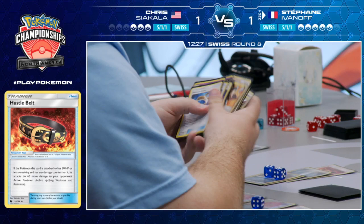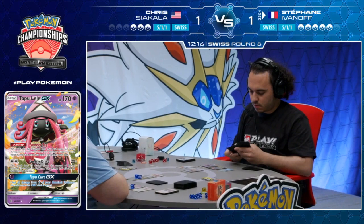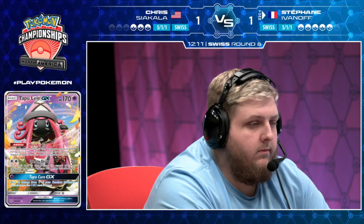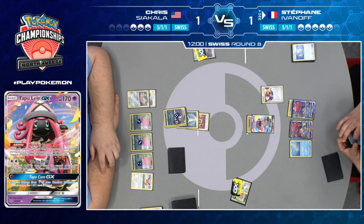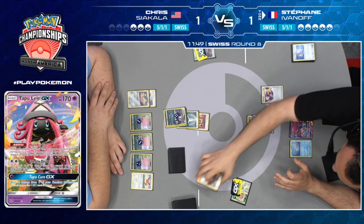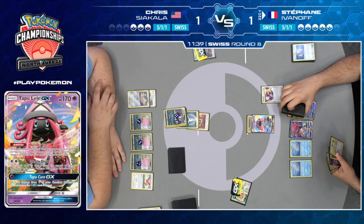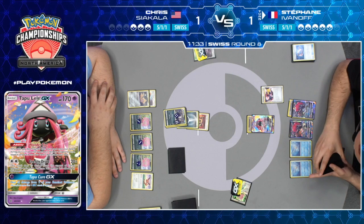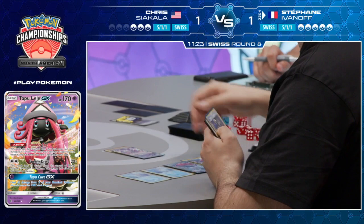Did Stefan find everything he needed? He's going to need to find the Triple Acceleration Energy to pull off all of this. Does he have access to two trades right now still? I think he's used both of them at this point, so unless he wants to use Dedenne GX to dig a little deeper — that's what it's there for. It might be risky — Dedenne GX has 160 HP, and that matches up very poorly against Spiritomb if it has five damage counters, doing exactly 160. This game might be very, very close. If Stefan misses the Dual Blizzard this turn, currently Chris is ahead on prize cards, and all those Spiritombs built up on his bench go unchecked. When you add that Hustle Belt into the equation, a fully powered Spiritomb can actually knock out Zoroark GX.